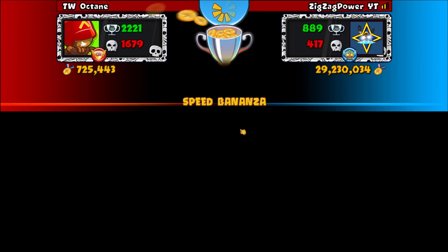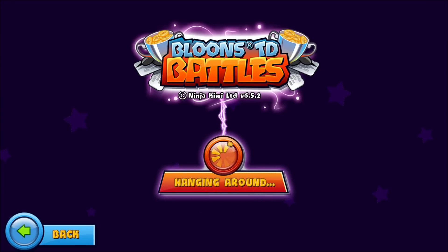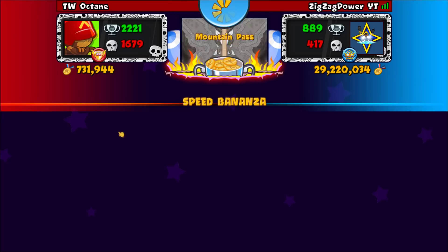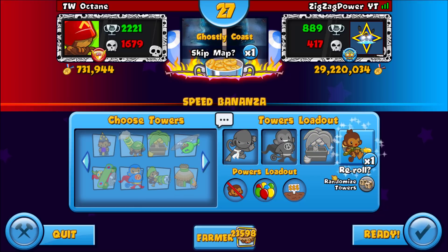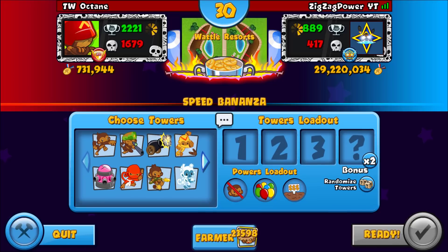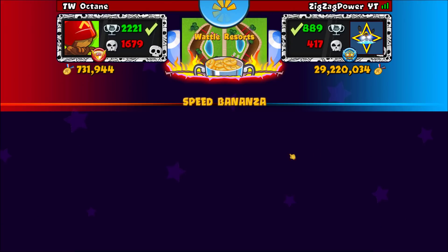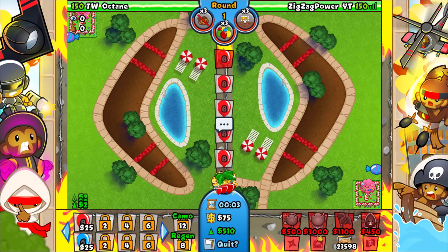That was interesting — he had a really good fourth tower. Sometimes it comes down to who has the better fourth tower. This is a guy we usually don't want to go against. We want to go against newer players. The boomerang is actually one of the best fourths. I don't want to go ninja here. This is not going to end well but we'll still try our best.